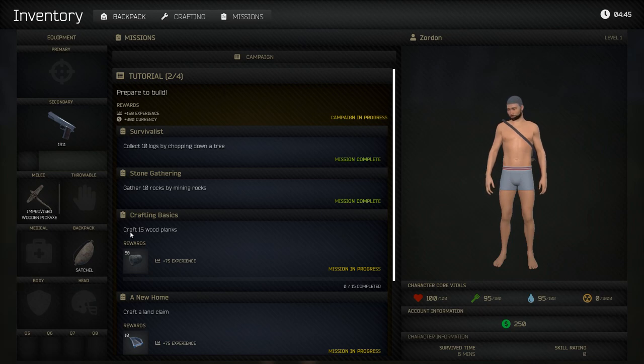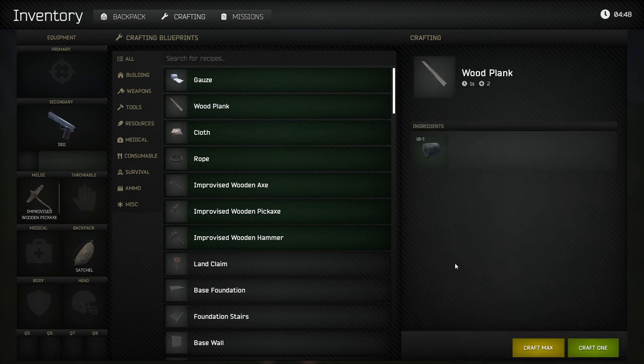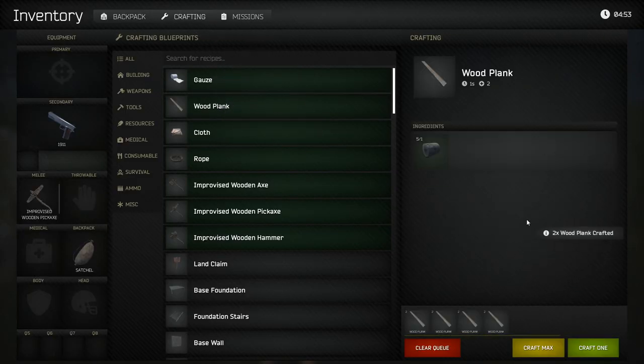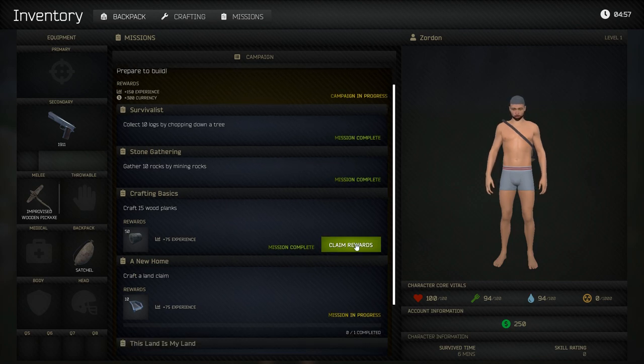Our new mission is to craft 15 wood planks. Go to the crafting tab and craft max — this will craft 10. We don't need more logs because one log makes two wood planks, so 10 logs gives us 20 planks. Go back to the mission tab and claim reward.